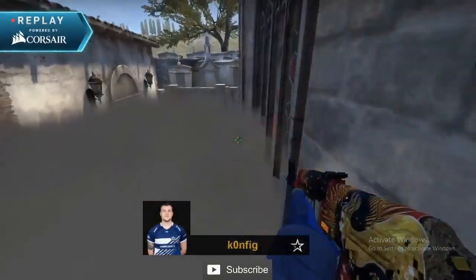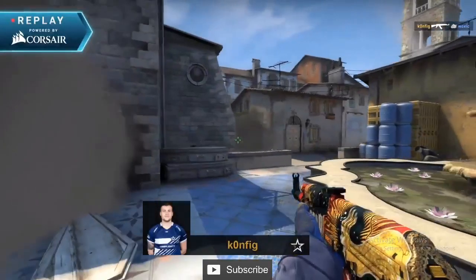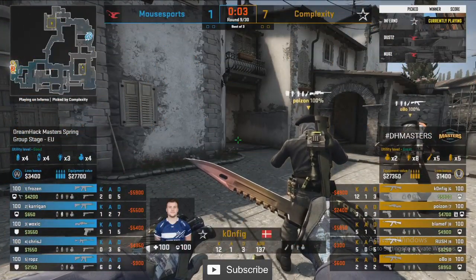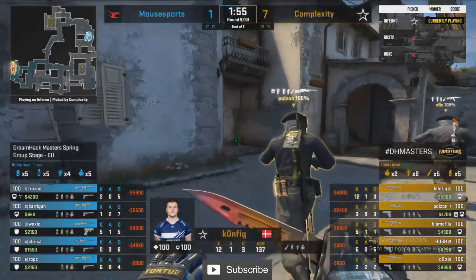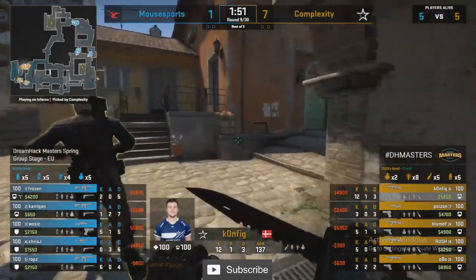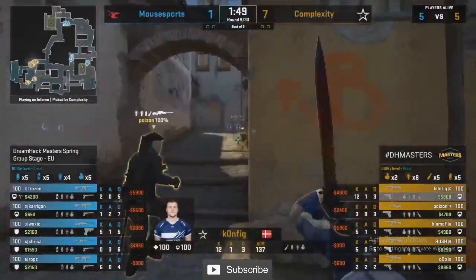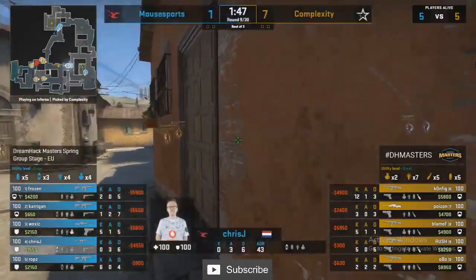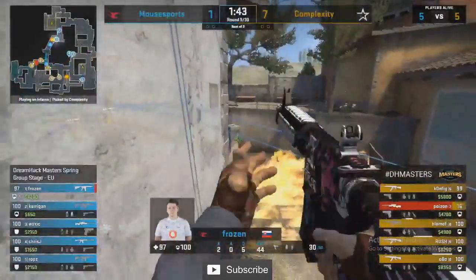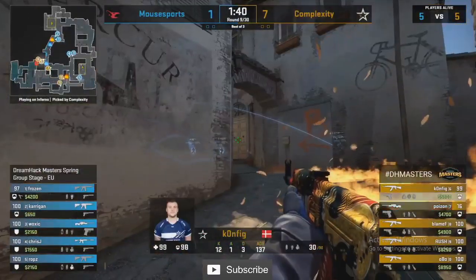Config looking pretty fiery — let's see if he can keep up this performance on the T-side. 7-1 up, 12 and 3 on Config. The AWPs are indeed about. Chris is going to molly mid, yet to kill. Those grenades are good though and they'll put Poison down low.